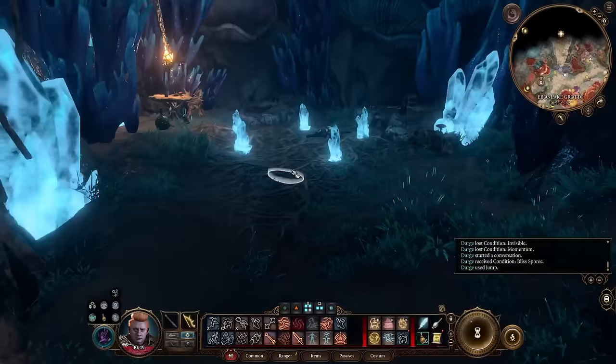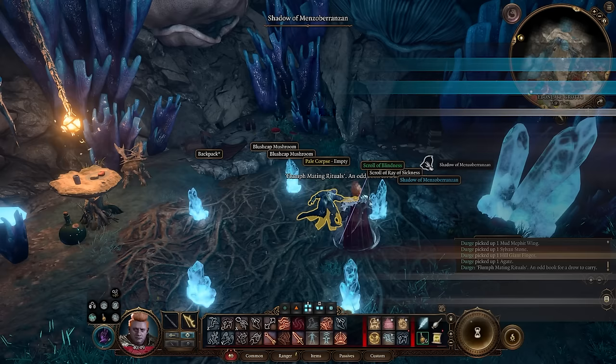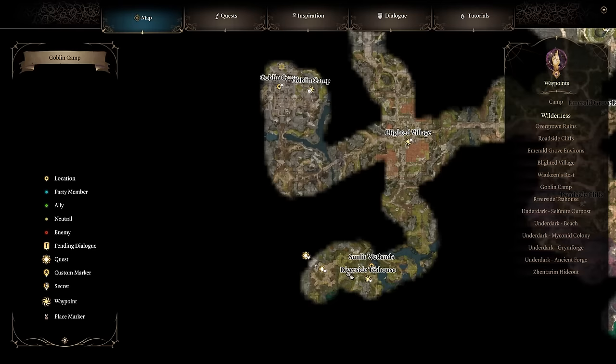We talk our way into the Zentarim camp and learn this is where the cargo from before was headed. The Zentarim, an underground merchant network, was tasked with its transport. Whatever's inside this thing must be good, since they give us a bunch of gold and access to our best bow: the Titan String Bow. This allows us to add our Strength modifier to our damage, so if we drink a hill giant strength elixir, we'll be doing an extra 5 damage a hit, on top of our Dexterity plus 3. I'll be planning to get my Dexterity to 20 by the end for plus 5.